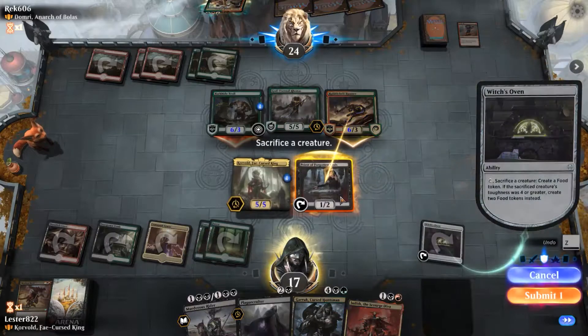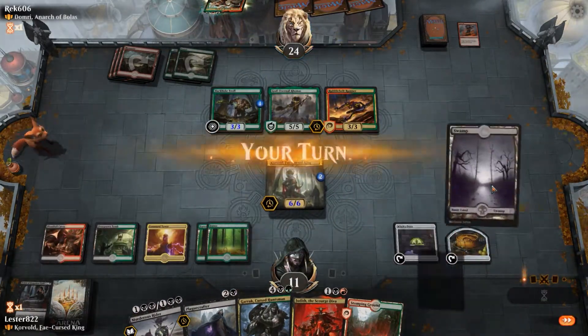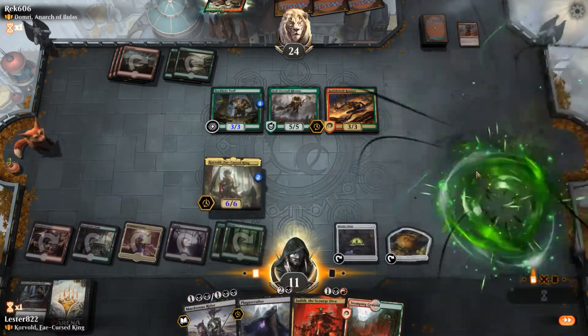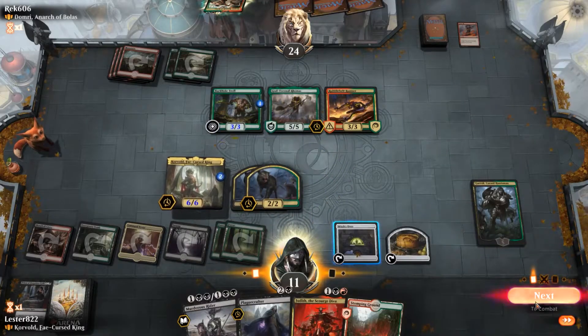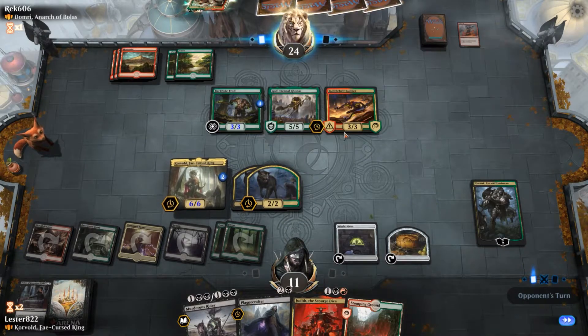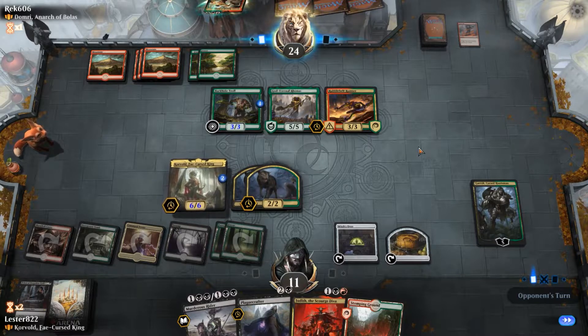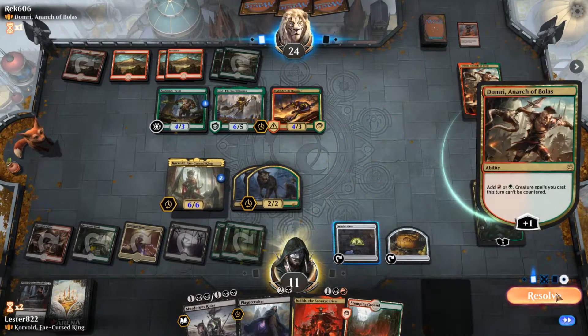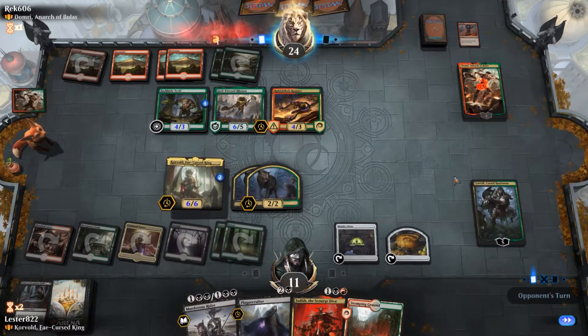I can keep creating them, and they add loyalty when they die, so they're perfect for sacking. I play Garruk and actually just create two 2-2s. Something really awesome I can do here is I'm able to block things with them, and then sack them before they die to the block to get a food token.